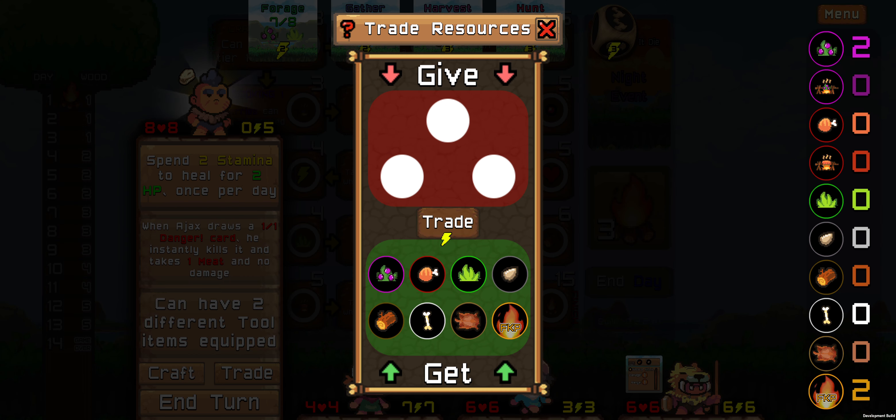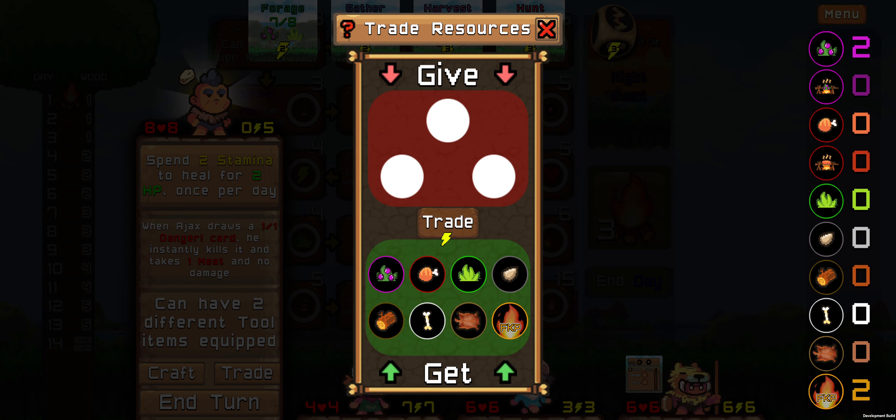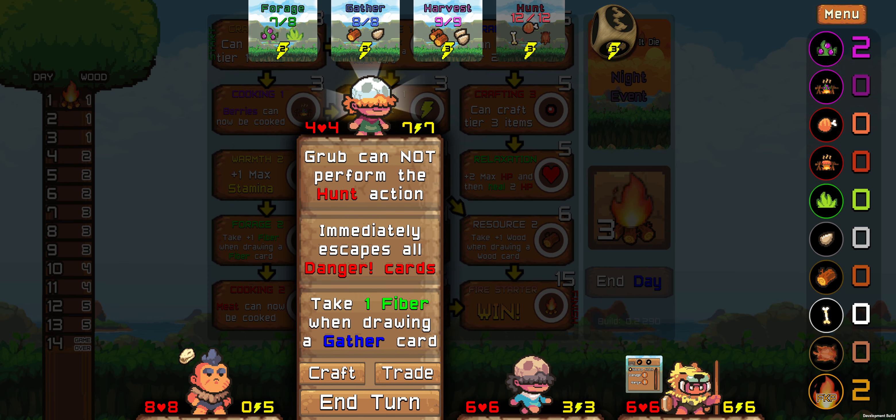The trade panel now has a little helper tooltip. We'll turn here and then we'll get to the rest of the changes.